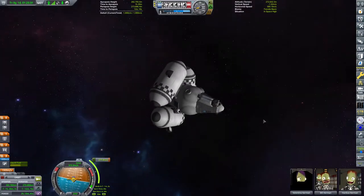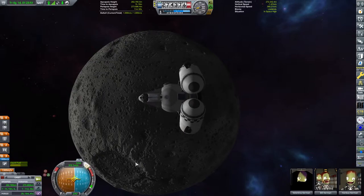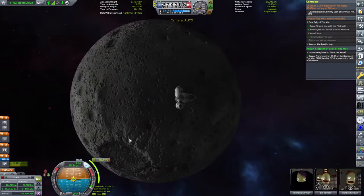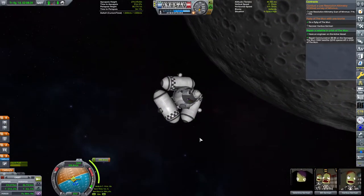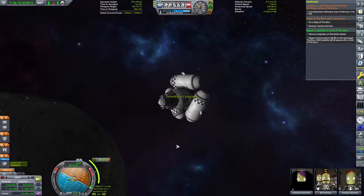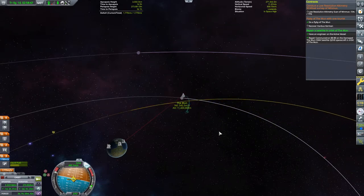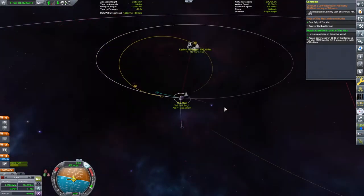I'd just set up a maneuver node to take us home when I thought, let's apply a little bit of hindsight. The contract hadn't quite been completed the way I thought - we hadn't taken our tourist deep enough into the moon's gravity well. So whilst we were just on our way to leave, I ended up turning my craft around and burning down the periapsis to bring us low enough that the tourist is happy to have seen individual boulders. I don't know exactly why they wanted to go so much lower. Answers in the comments if you have any idea.